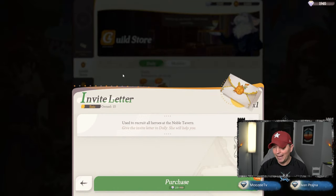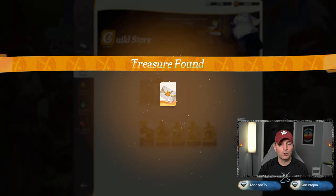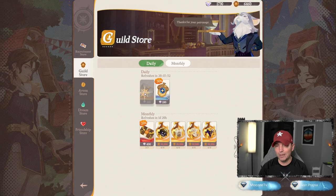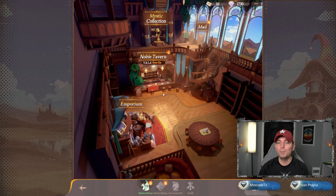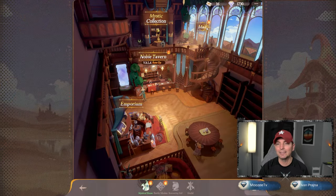Also I wanted to point out the daily refresh invitation letter. If we do our 10 summons, that's 270 diamonds normally for a 10-pull. But if we buy invitation letters here at 210 diamonds, it makes a big difference — they're cheaper than buying out of the Noble Tavern. So make sure you're going in there and getting those out on a regular basis.